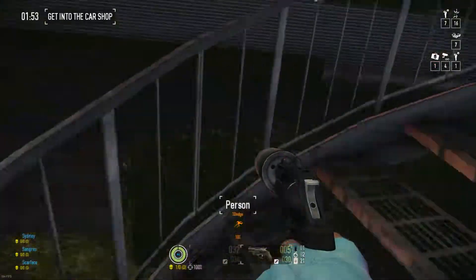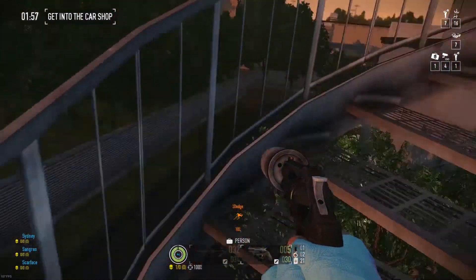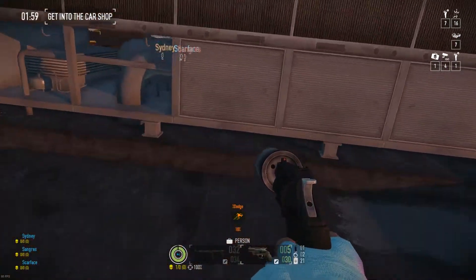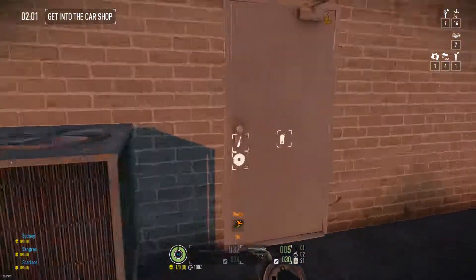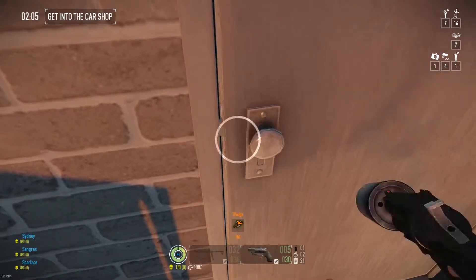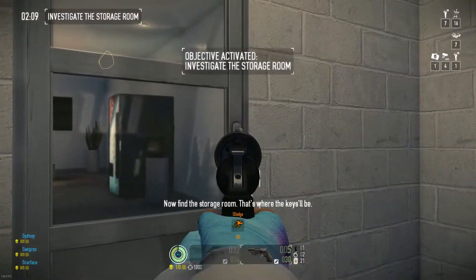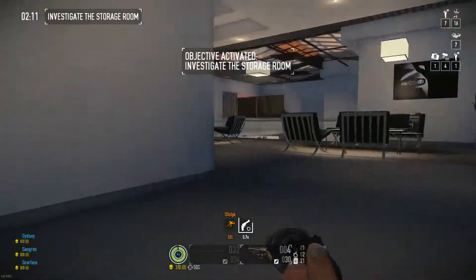Bag the corpse. Walk up these stairs. Throw down the body bag. Run over here, pick the lock. Run down here. Shoot the door or lockpick it — whatever you want.